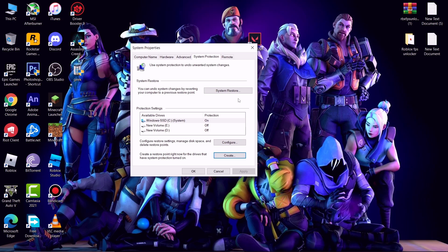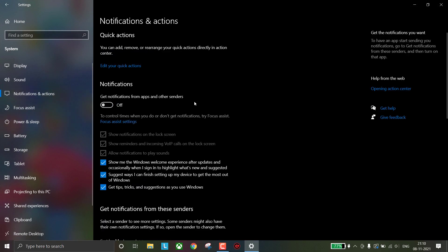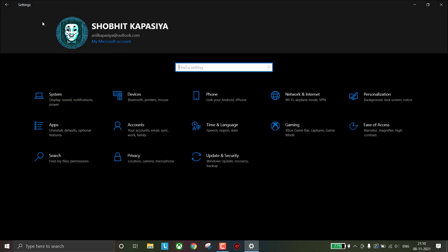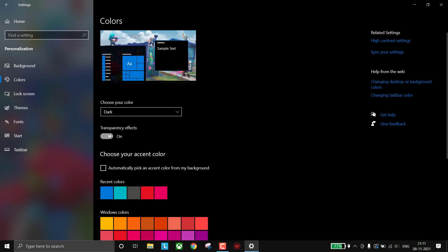Here you can see system restore — if something goes wrong you simply click here to revert all the changes. Now go to System, Notifications and Actions, and turn off notifications. Go to Multitasking and turn off Snap Windows. Then go back to home, click on Personalization, click on Colors, and turn off Transparency Effects.